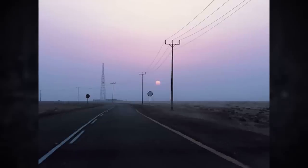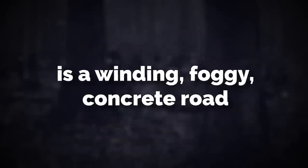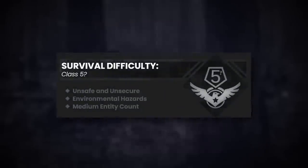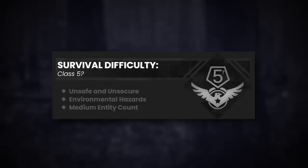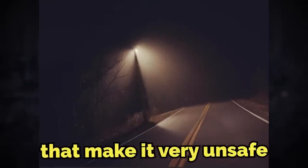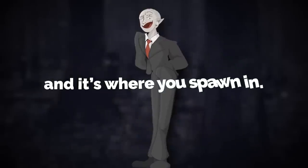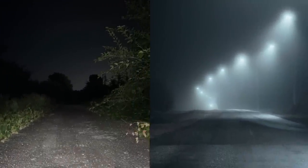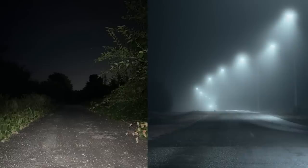Backrooms Level 360 at its simplest form is a winding foggy concrete road that stretches out for an unknown distance — it might be infinite but we have no idea. The level is classified as a class 5 difficulty because it is very unsafe and unsecure with multiple environmental factors. The long windy road is the bare bones part of the level and it's where you spawn in — it's liminal looking, mystifying, and just a huge expanse of foggy concrete with lights shining down on it.